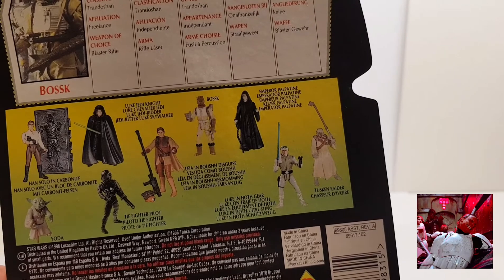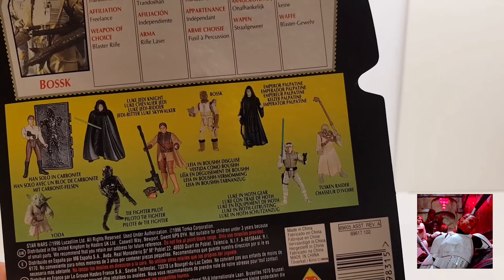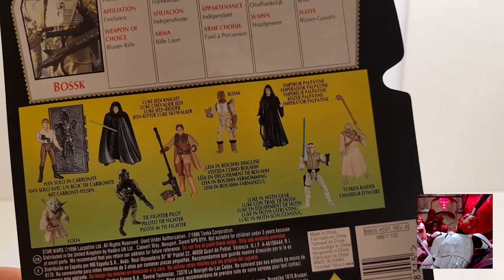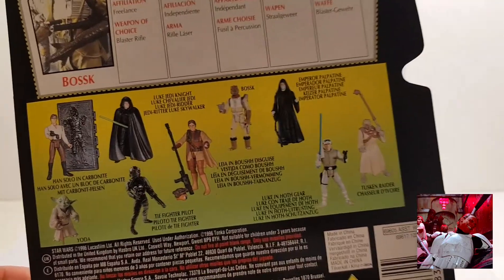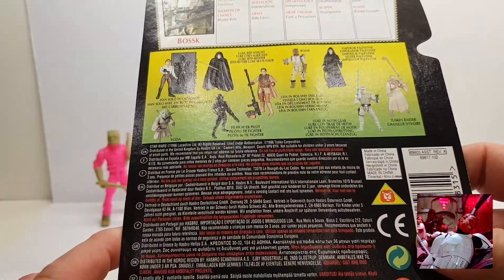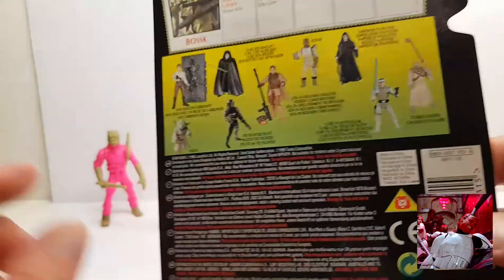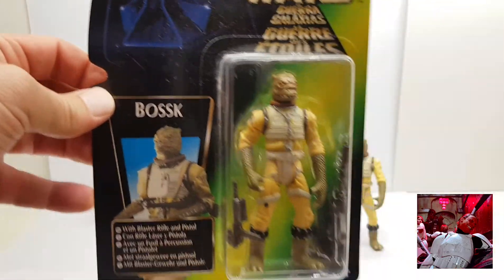Also in the line, as you can see, you've got Han Solo in Carbonite, Luke Jedi Knight, Yoda, TIE Fighter Pilot, Leia, the Emperor, Tusken Raider, and Luke in Hoth gear. This will be staying on the card to display with all my other carded items.